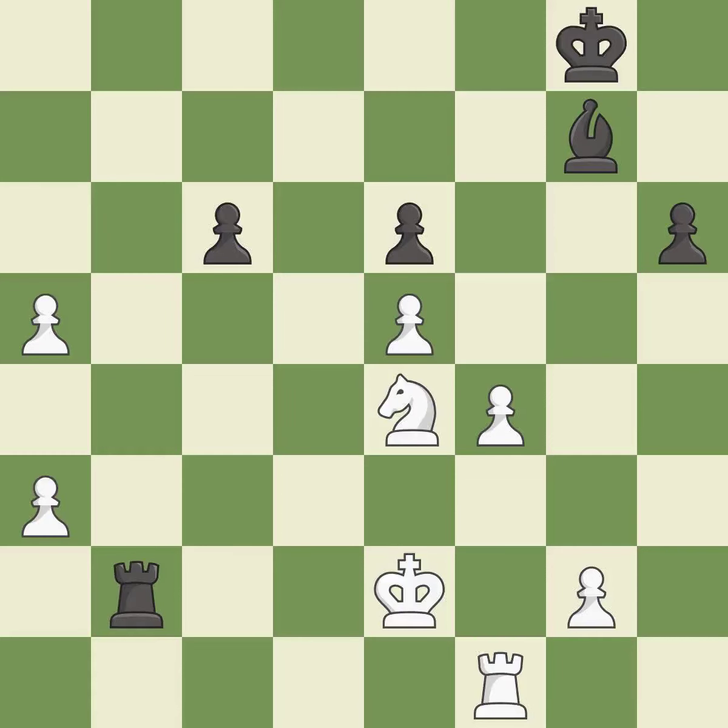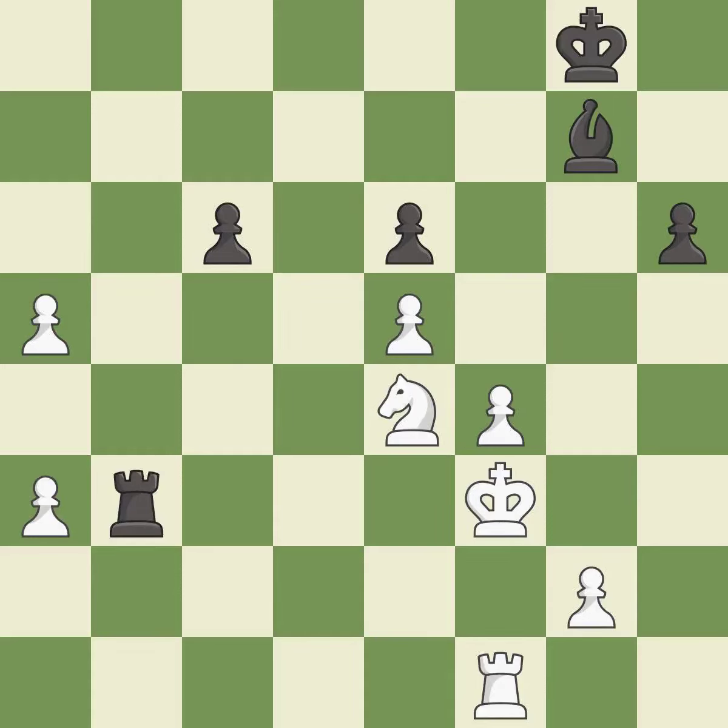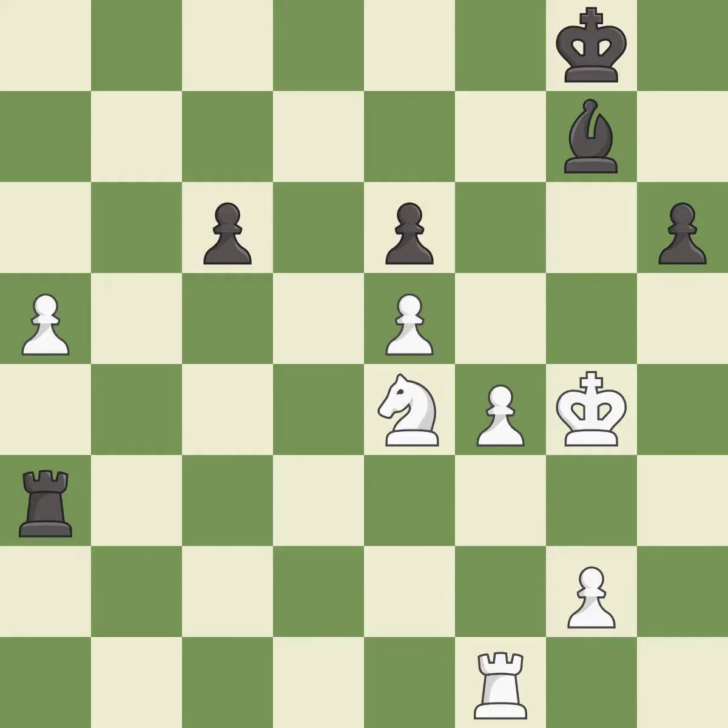This misses an opportunity to threaten winning a pawn — it is an inaccuracy. This misses an opportunity to block a check from the opposing rook — it is an inaccuracy. This forks pieces by creating a simultaneous attack; it is excellent. This evades the check from the rook; it is best. This puts the rook behind an opposing passed pawn, which helps counter the pawn's push to promotion; it is best.